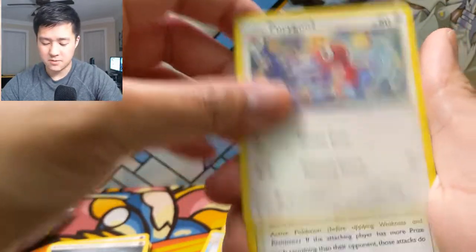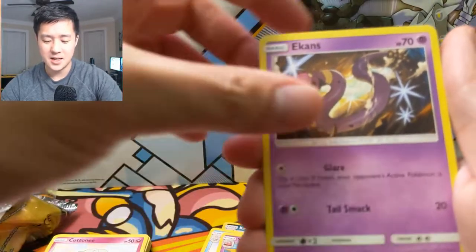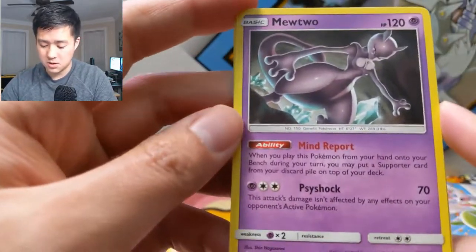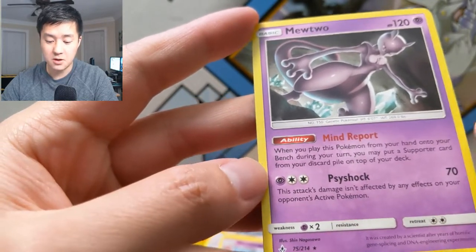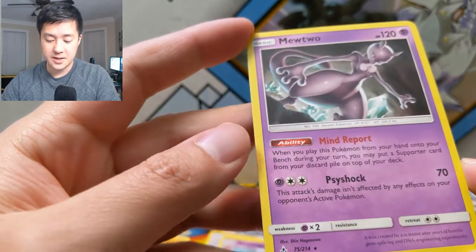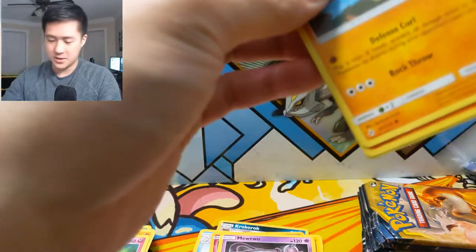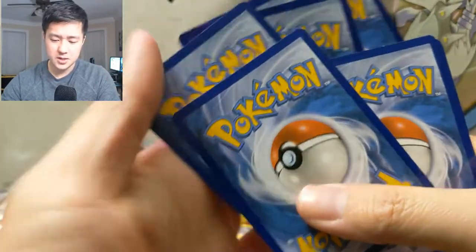Elite trainer boxes feel very hit or miss. Martial Arts Dojo, Fairy Charm, Cottonee — really looking forward to that Whimsicott — Ekins, Carvanha, Litten, a Fairy, another Clefairy. And then a Mewtwo. This guy's ability — Mind Report: when you play this Pokemon from your hand onto your bench during your turn, you may put a supporter card from your discard pile to the top of your deck. That's interesting — the attack is very weak, but it's kind of obviously reminiscent of Tapu Lele, only from your discard pile onto the top of your deck rather than to hand.